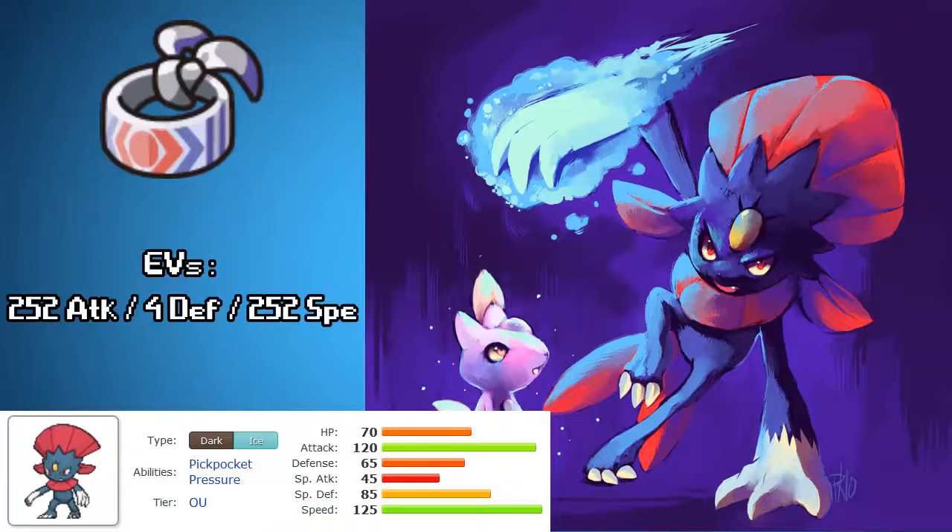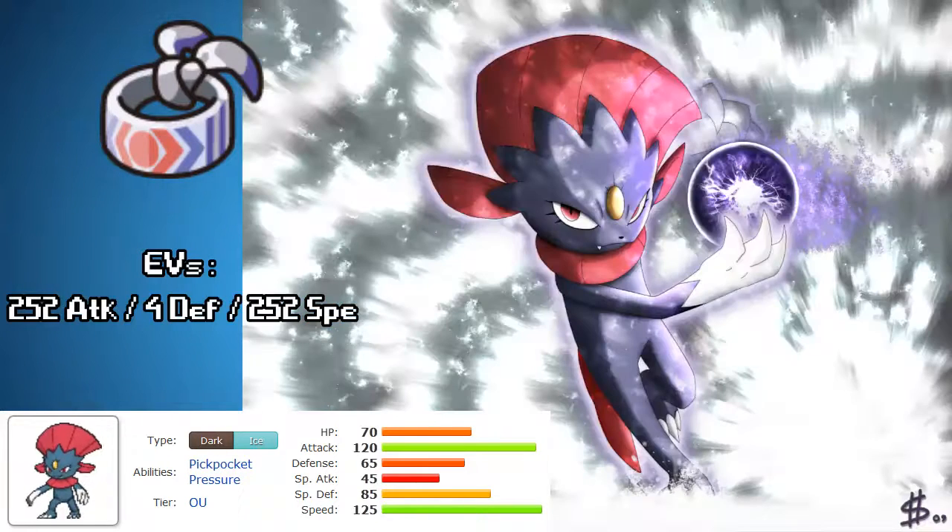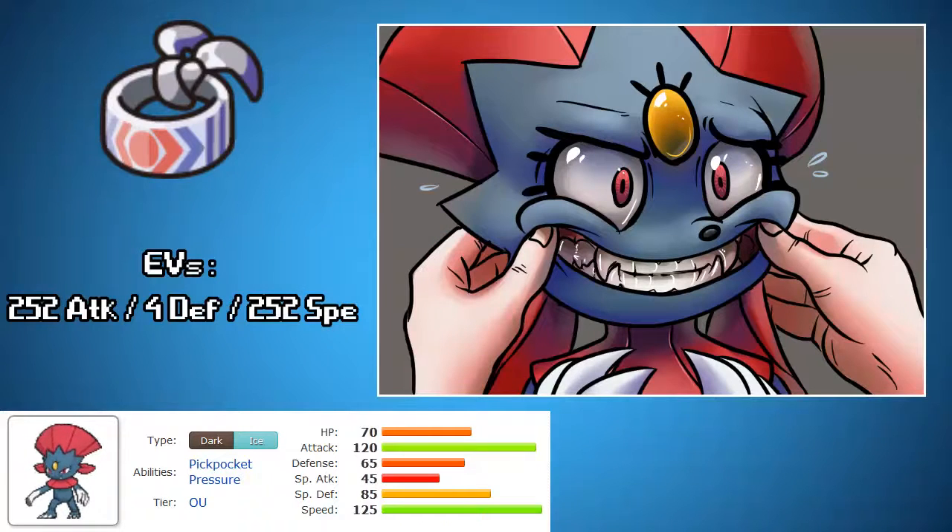Number 10. Weavile is definitely a huge threat — her attack stat is gigantic as well as her speed. If you give her a Choice Band, you're looking at one of the best revenge killers in the game, in my opinion. STAB ice moves means that Ice Shard is going to take a gigantic chunk out of the dragons that inhabit the OU tier. It's also extremely good with Pursuit. If you throw that Choice Band on it, you're going to be able to nix anybody that tries to leave the field, which is great for pulling threats back in, like Gengar or Misdreavus.